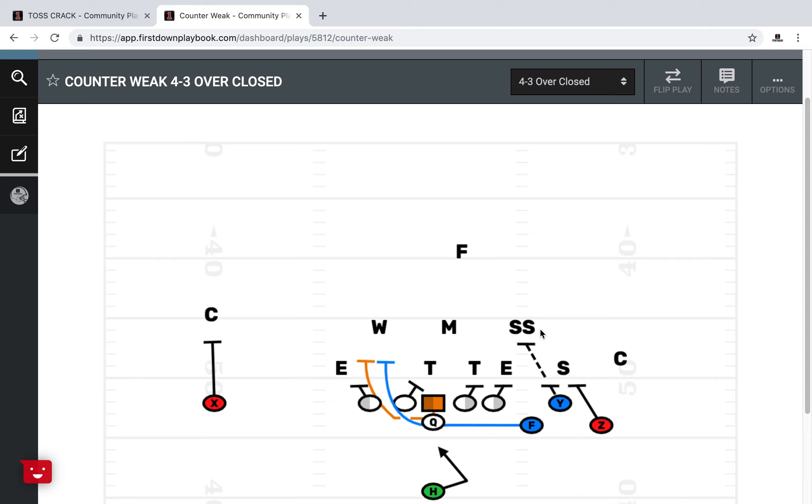In that situation, the way we would block it is to have that tackle widen the split and just base that end out there, keep them wide. Then pull the center and pull the F — a more athletic puller for your second puller. Your center would pull up on the wheel and your F would pull around for the mike. The fact that they have cheated to the bunch over here should give your Y a chance to inside-release and get the second-level strong safety that's down in the box.